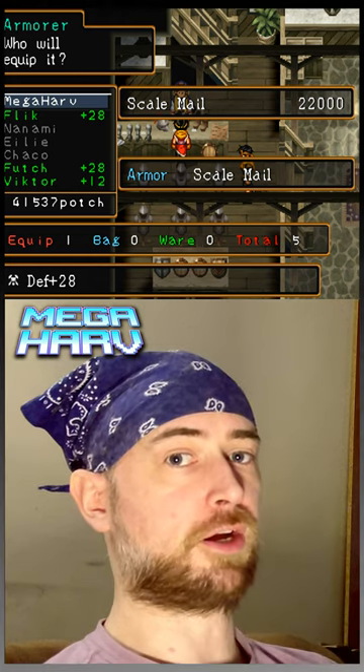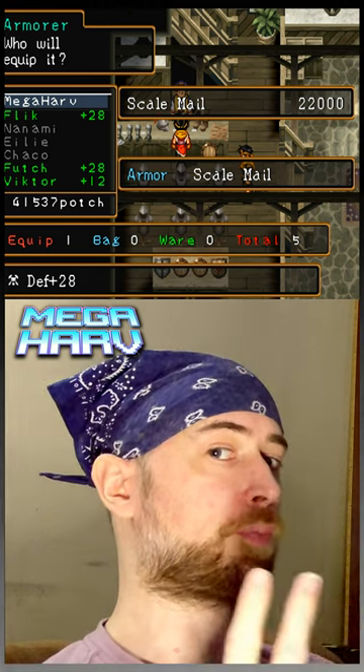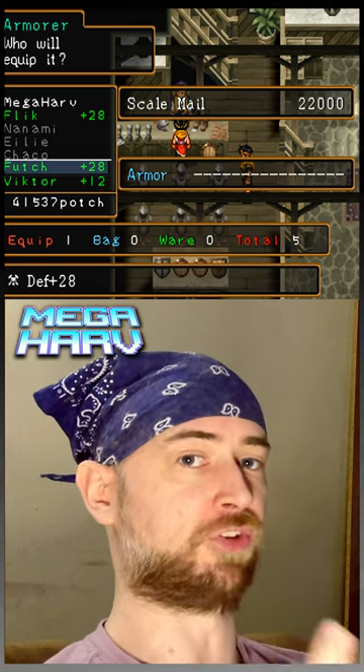Next, you need to make sure that the main character has the armor in question — so the scale mail. But you also have to make sure that two of your party members have no armor equipped at all, which is what Flick and Futch are going to do for this example.